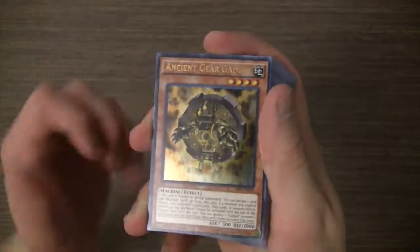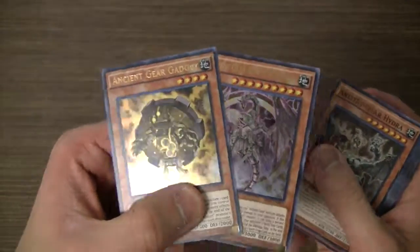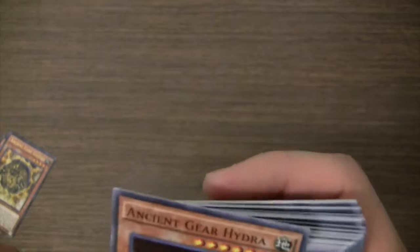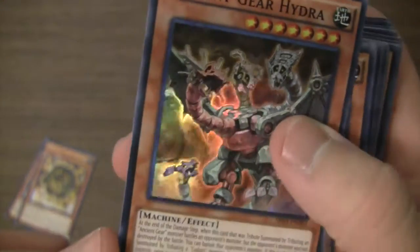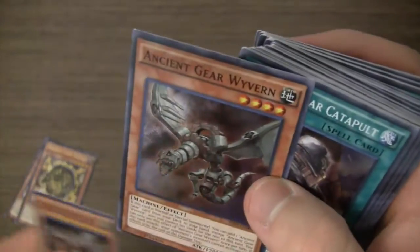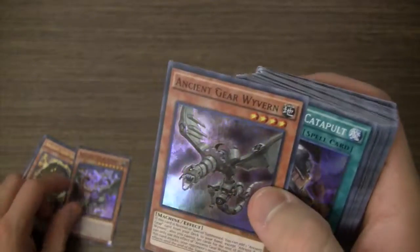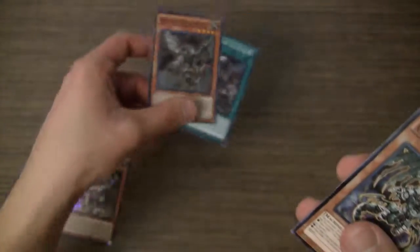To start off, we have Ancient Gear Gadget, and then Ancient Gear Reactor Dragon — those are the two Ultra Rares. Pretty nice. I like this Ancient Gear Gadget. Oh wow, this Ancient Gear Hydra is already damaged — that sucks. Anyways, I guess it isn't that expensive, so it's not a big deal. I can always get another one. Then we have Ancient Gear Wyvern and Ancient Gear Catapult, and that's the end of the foil cards.